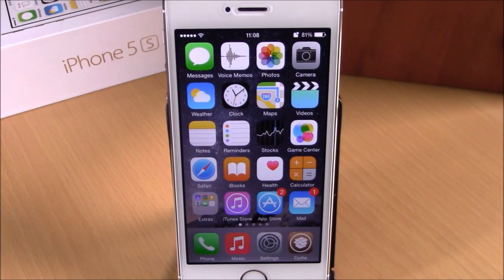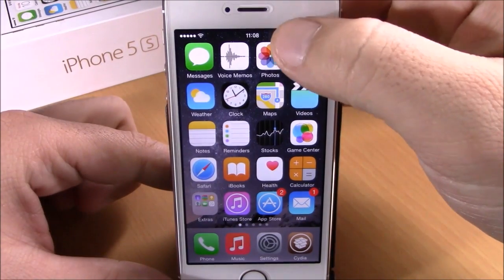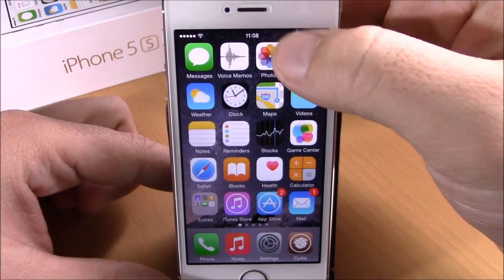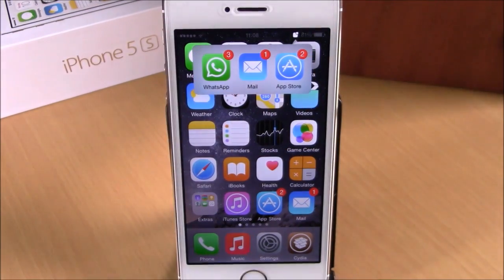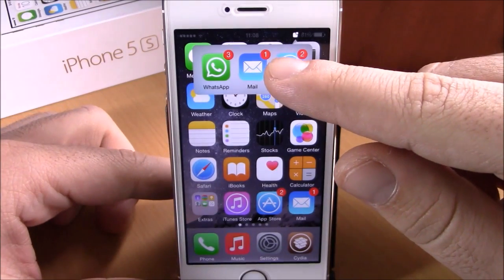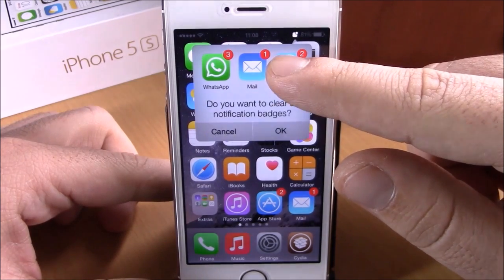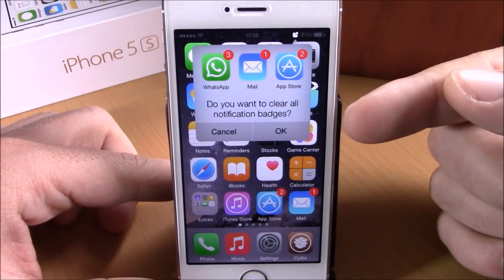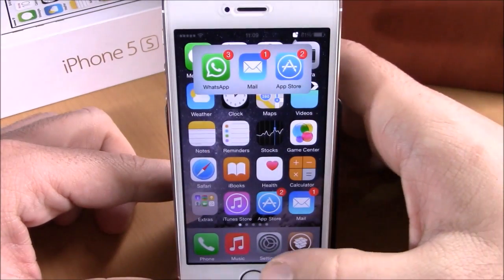The next tweak we're going to show you is called Confero. This tweak will organize all your app badges into one place. You can see this little icon on the status bar — if I tap on it, it will show me all the apps that have badges and I can easily go ahead and launch any of them directly from here. I can close any of them by swiping up, or I can hold one of them until a window shows up and hit OK to clear all the app badges at the same time.